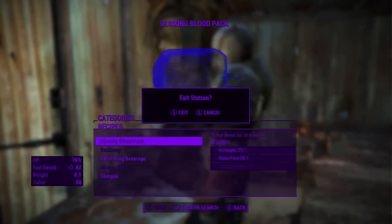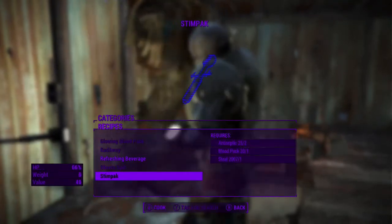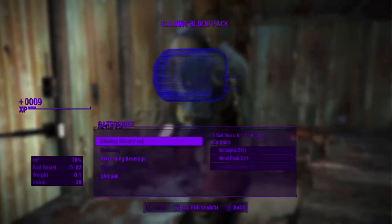Simply choose whatever category it may be, whether it be healing, drugs, grenade — scroll down to what you want, so that would be stim pack within healing.